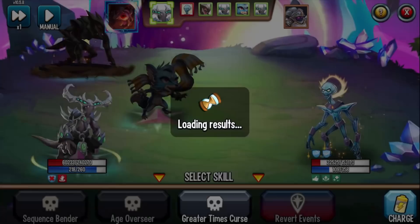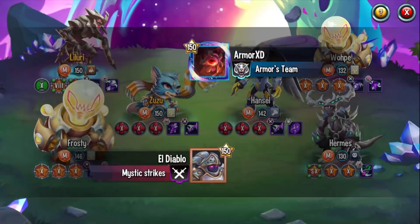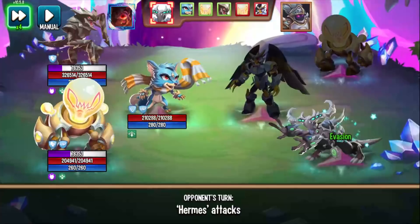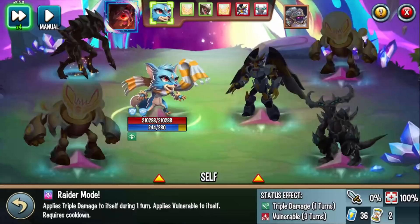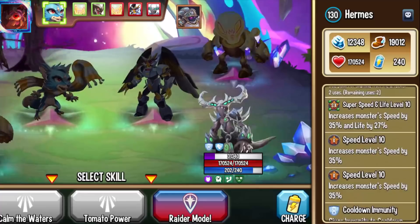Now that she's level 150, I'm going to use her with my double Megaton team — but there are so many strategies you can utilize: turn transfer, and a lot more. Here's a Vanos. At level 150 with team speed, I think the AoE is going to OTK everyone. Tomato Power — powerful. Calm the Waters — kills everyone. Lindworm, I'm sorry buddy, you are a goner every single time. No ifs, ands, or buts about it.